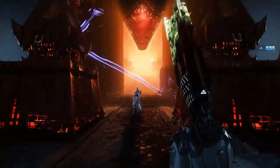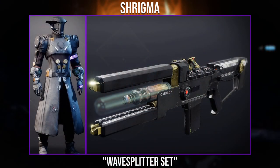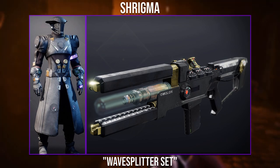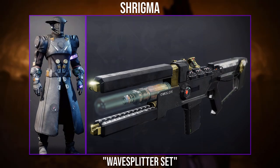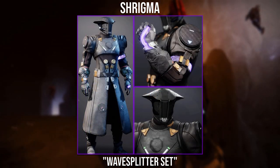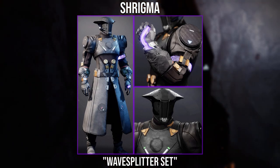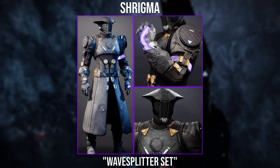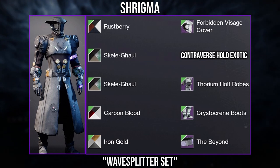Now moving on to the fourth submission winner, I chose Shrigmo with a set based off the Wave Splitter Exotic. The Wave Splitter has a very mechanical look, and it is void, so the beam for the Trace Rifle is purple. When looking back at the set, you can see they've used the Controverse Hold Exotic to replicate that sort of purple beam going down the armour. It is a very difficult exotic to use, and easily one of the hardest ones for the Warlock.